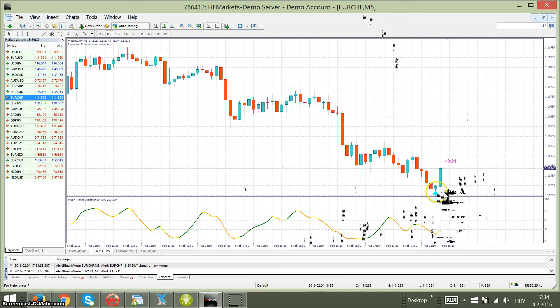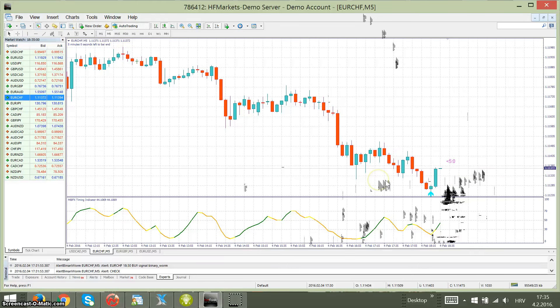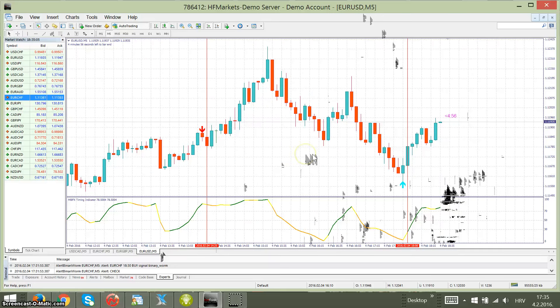It is a pre-signal — if in the beginning the candle goes up and suddenly goes down, the arrow may disappear and you will not take the trade. If the candle with the arrow disappears, very simple, you don't take the trade. After confirmation, we take the trade. I've marked here a few example trades.